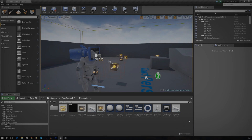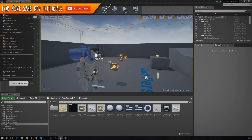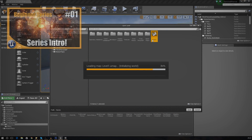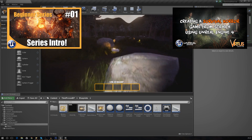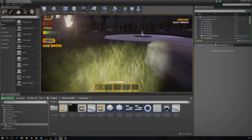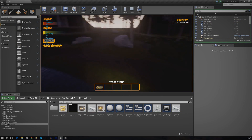Good evening ladies and gentlemen and welcome back to the Unreal Engine 4 survival horror game series. In today's video we are going to be continuing on with our level and we are going to be scripting in the mechanics for the fire. Over the past few videos we've been setting up the functionality for the player to collect firewood, and today I want to start creating the firewood sequence in Matinee so we can have it light up when the player goes near it.